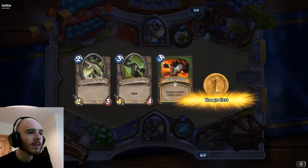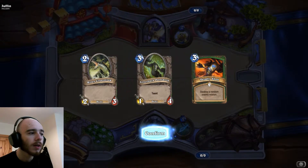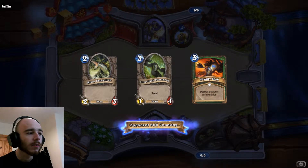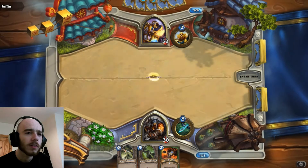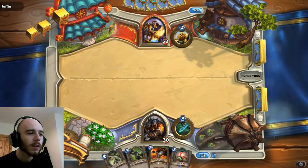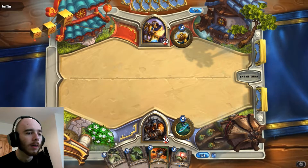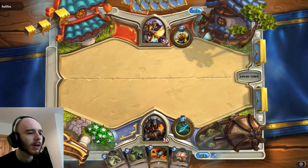This isn't a terrible starting hand to be honest - I'm going to keep this. He replaced one card, so he obviously didn't do too bad there either. I have nothing I can summon right now so let's just leave it for this turn. I'll get that Crocolisk out next turn, or I'll shoot him in the face depending on how things are going.